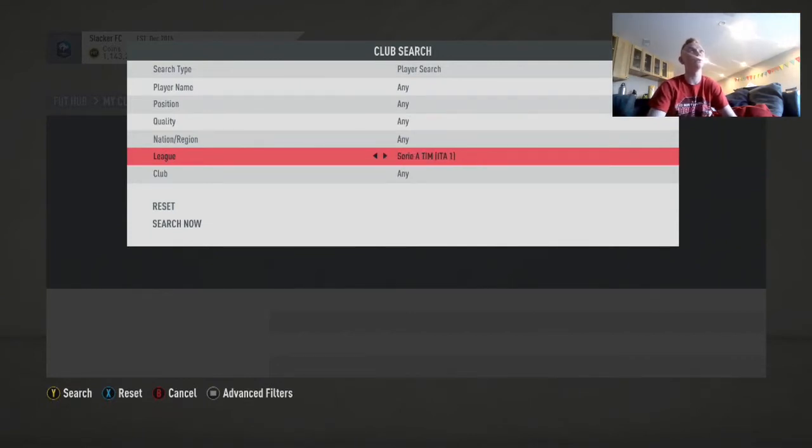Fourth is Serie A. Fifth, Bundesliga. Sixth, La Liga. So there are six leagues right there. Chinese league is seven. Eredivisie is eight. League of NOS is nine. Saudi league is ten. MLS is eleven. And then the Turkish league is twelve. There are 12 league SBCs, and these are the bronze cards you're going to be looking for in these packs.